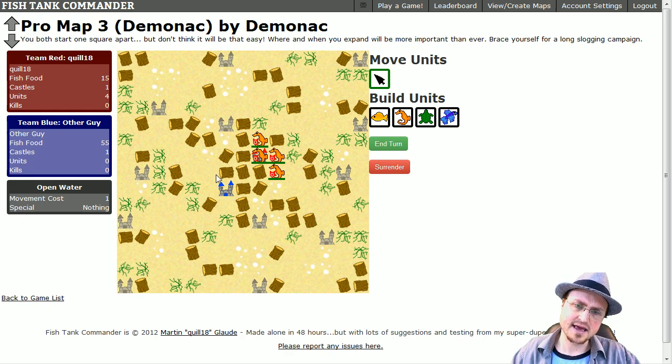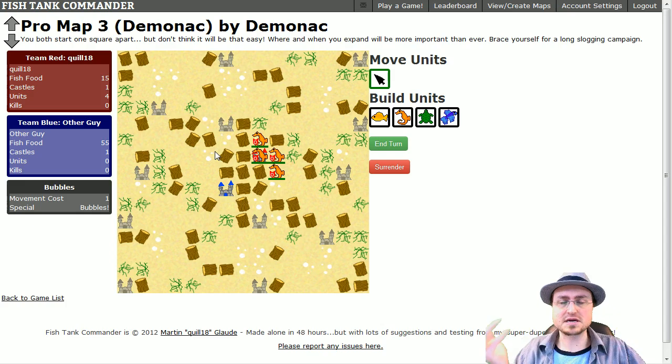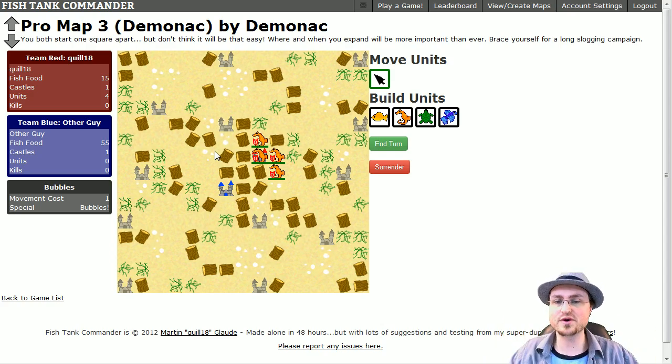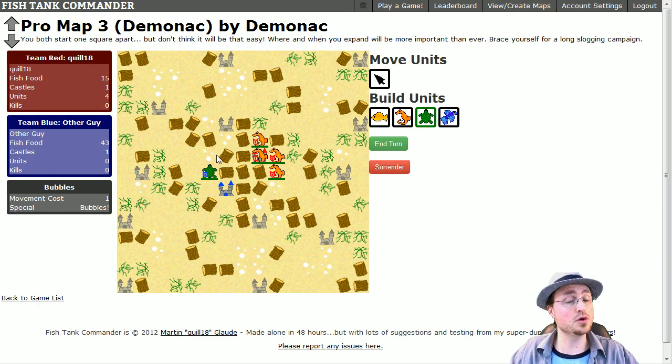I'm going to try to get a unit around to the north. There are a couple of bubble spots here — bubbles are really pale and might be hard to see in the video. If the bubbles aren't animating, it's because you're not in Chrome — I tested most things in Firefox and Internet Explorer, the game should work everywhere but the animations don't work outside Chrome. I'm going to place a turtle right here adjacent to my castle. The turtle will slowly walk through the bubbles and capture that castle, and also be quite tanky.